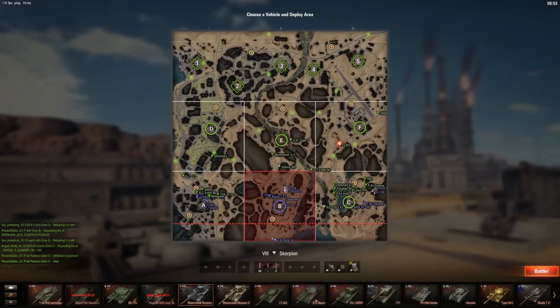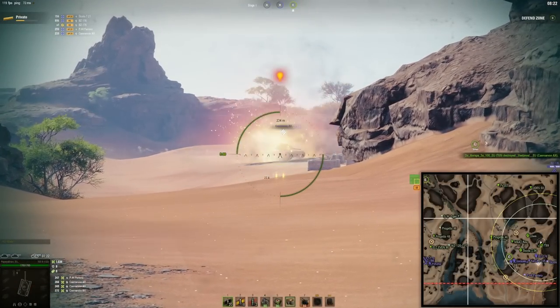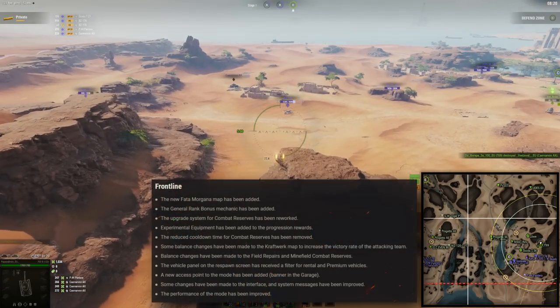Frontline is coming back with a brand new map called Fata Morgana with a desert landscape, an improved Krathirk map, and several other balance improvements.